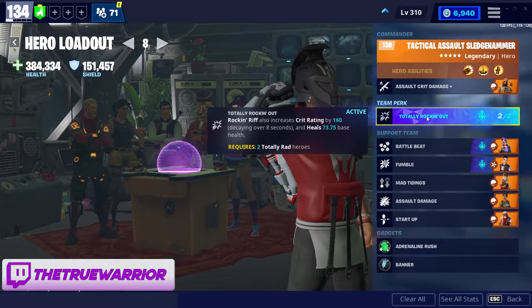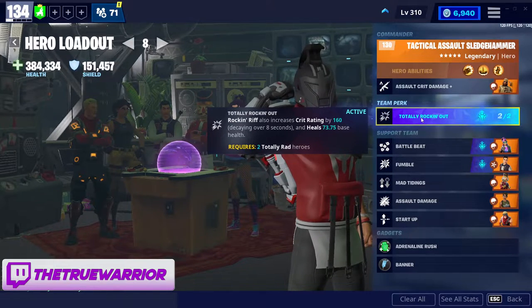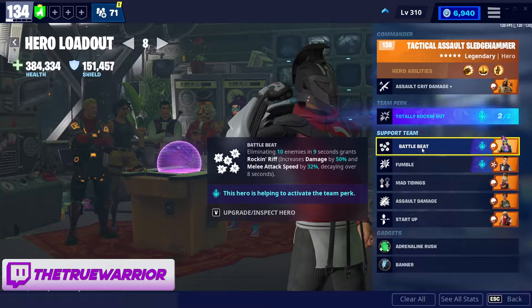I'm going to run Totally Rocking Out as the team perk. I personally don't suggest running any other team perk with this commander ability. You want to increase your critical rating, which is what Totally Rocking Out does — because the more you crit, the more damage you dish out. So this is the only one I would suggest.